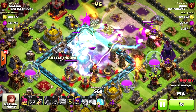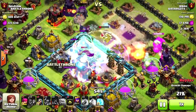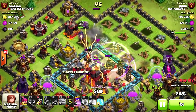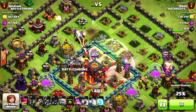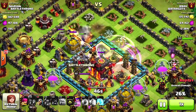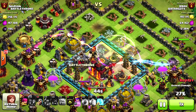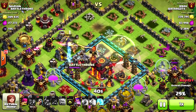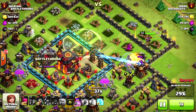Lightning spells aren't going to work anymore on storages — that's a good thing if you're trying to farm, especially dark elixir. If you saw my recent upload about the newest update, your storages will be protected with this new patch coming out, so you don't have to worry about that.